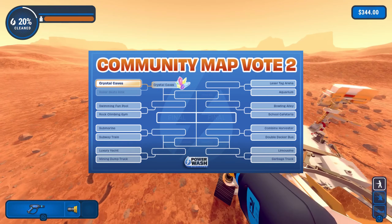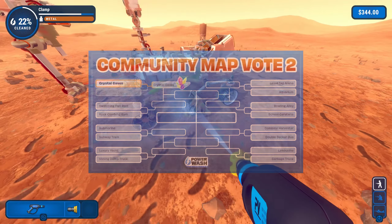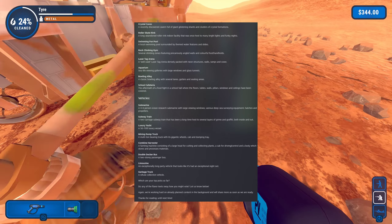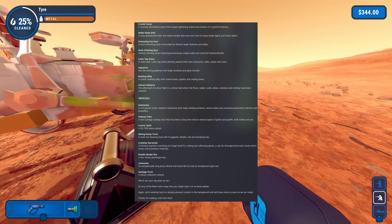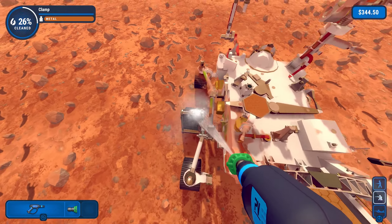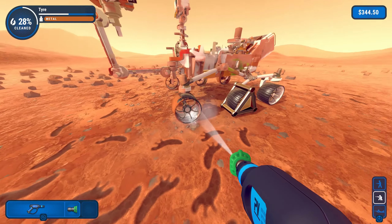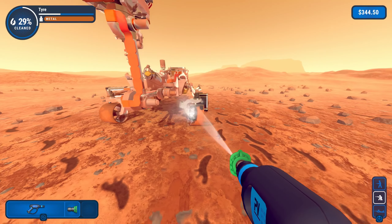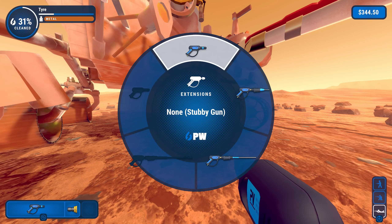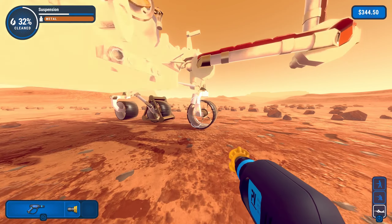FutureLab is still making special jobs to this day. They set up a section in their Discord server where fans can create threads on which kinds of jobs they'd like to see, and interact with pre-existing threads. FutureLab chooses the most popular ideas, and players vote on which jobs seem most appealing. As of this video, they're only on their second community map vote, but this game just released a few months ago, and FutureLab is probably already busy with other projects, as well as porting Power Wash Simulator to Switch and PlayStation consoles. These community map votes are really cool, as fans not only get to see what could potentially be in the game, but also have a say in which jobs make it in.